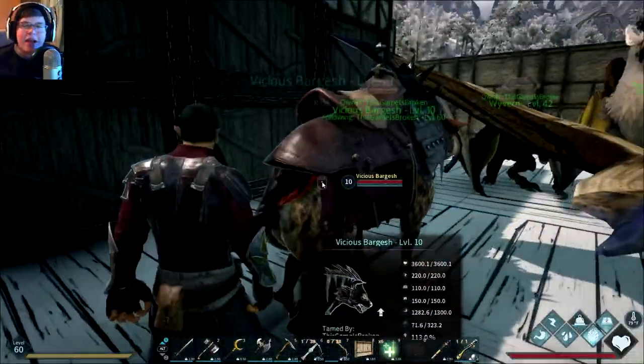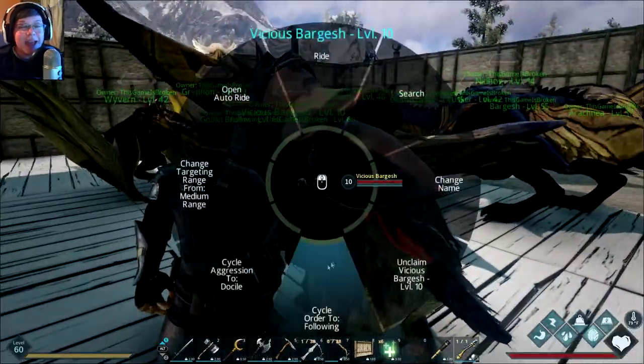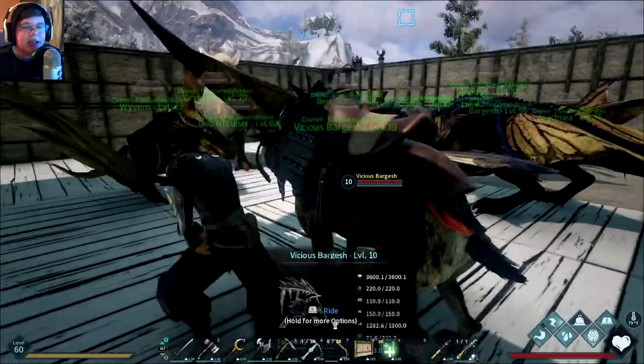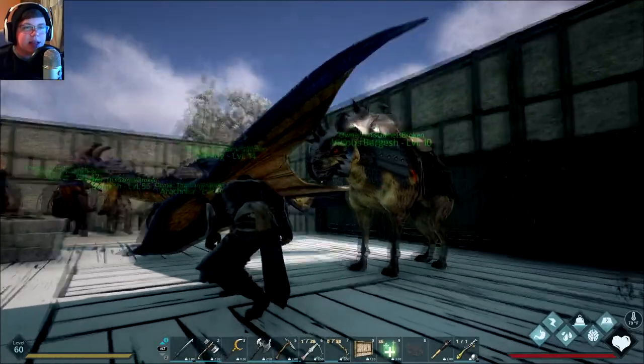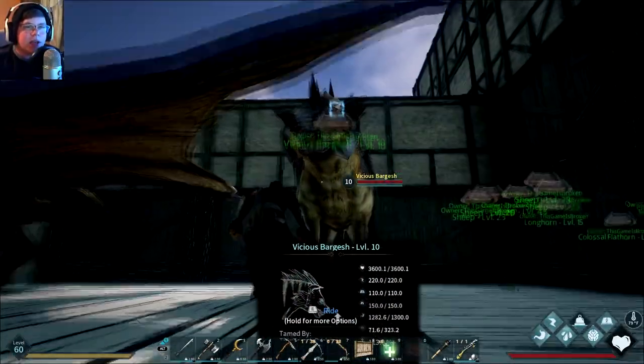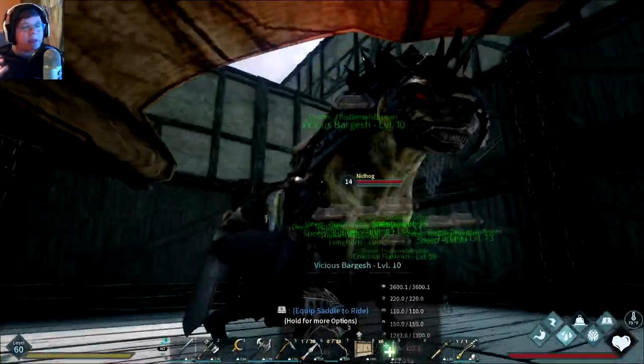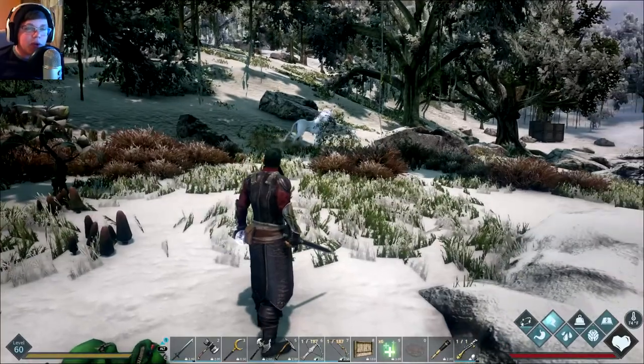I'm pretty much trying to start a zoo — I want to get all the creatures together and see what we can do with a little collection. We're slowly gathering all the creatures, so now we have the vicious bargash. His teeth are really creepy, just to add. Next up we'll be getting the unicorn.